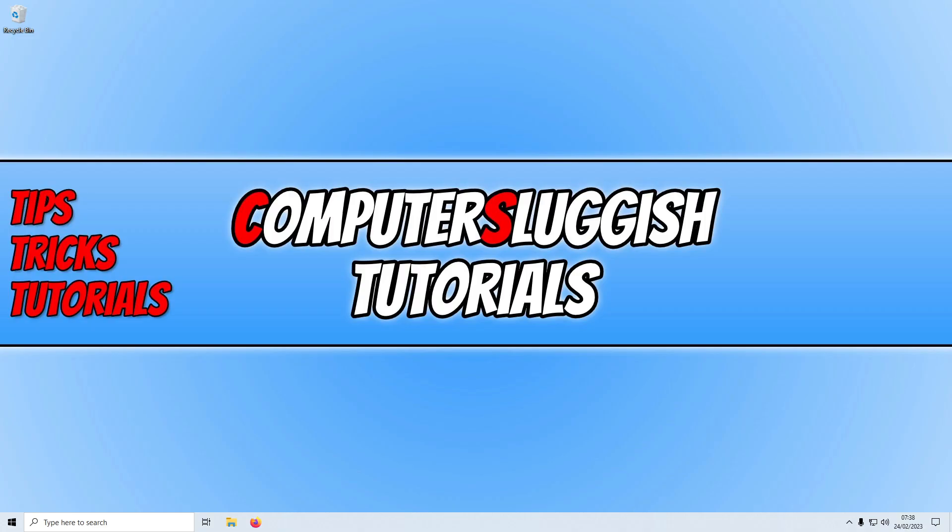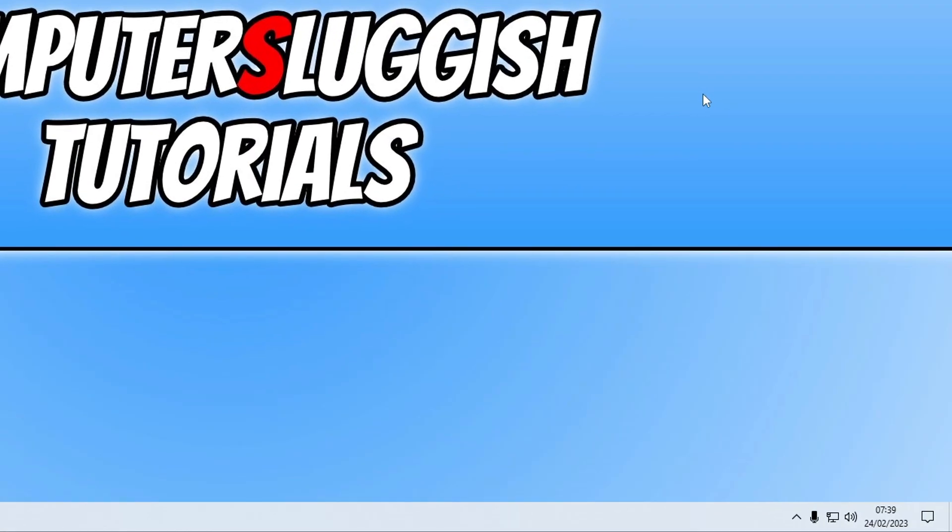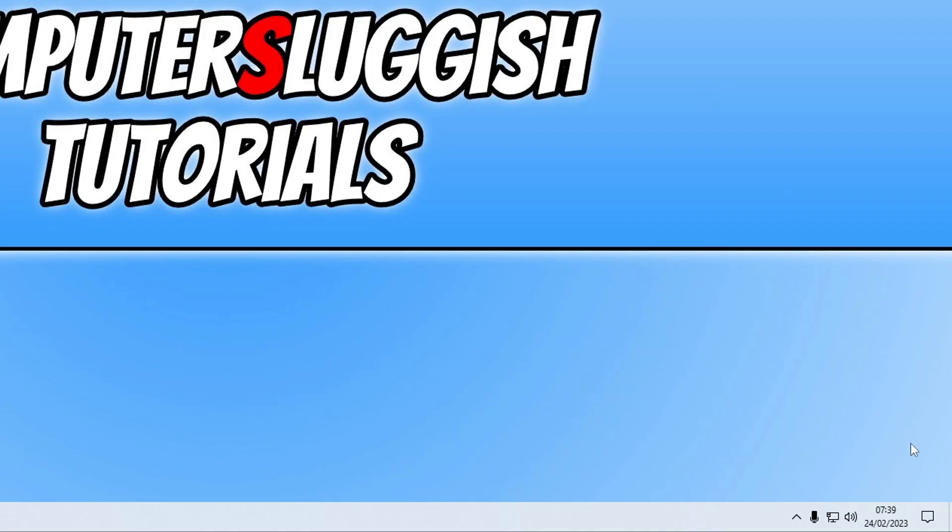The first thing we want to do is ensure that we definitely have an internet connection. You probably do since you can launch the game, but in the bottom right-hand corner of Windows just hover over the network icon and ensure it says internet access.